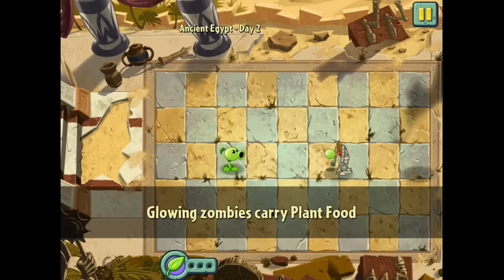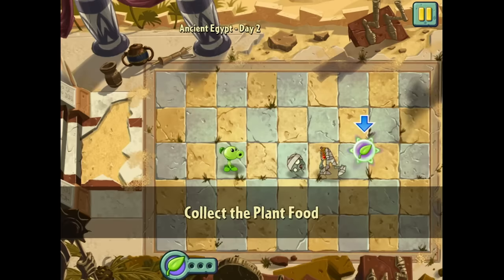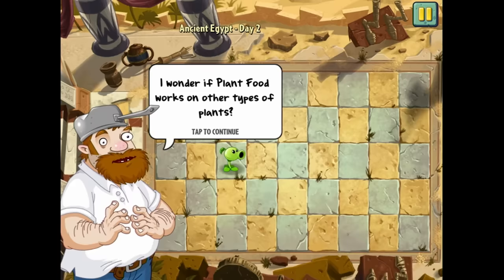Glowing zombies carry plant food — so once this guy is taken out, I can pick up his plant food and replenish that ability. I wonder if I can put plant food on all sorts of different plants or if it's only limited. Let's collect it. I wonder if plant food works on other types of plants — the answer I'm going with is probably.